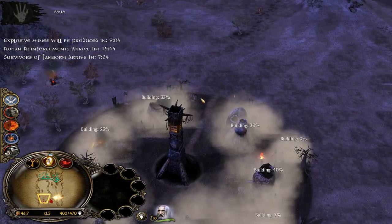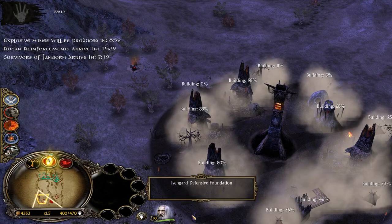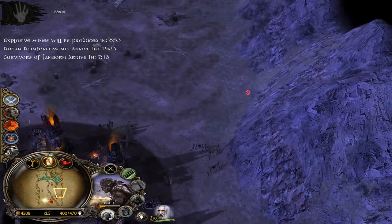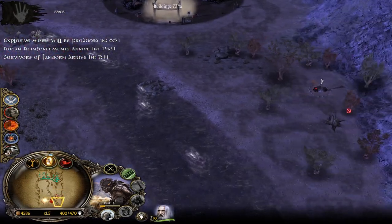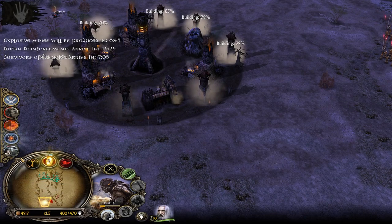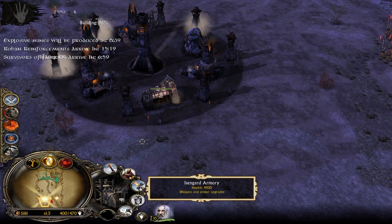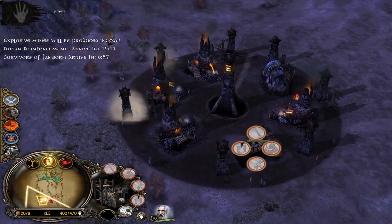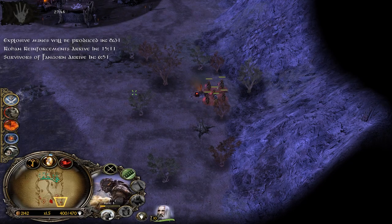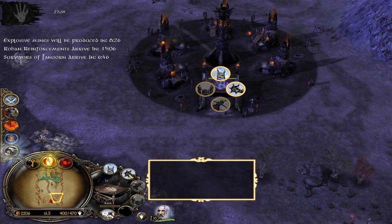Let's also build some towers — just to feel safe, we will need them later. We could also capture those settlements. We have two settlements on this map. I will not build Lumber Mills because I don't want to waste my command points on Lumber Mill workers. Our Ico is looking good at least for now, but we will need to make a lot of siege weapons, so let's start with the Rams.